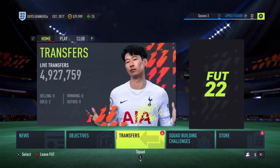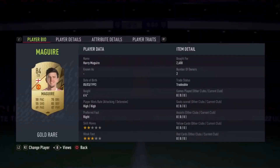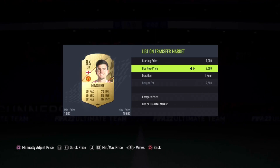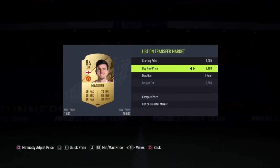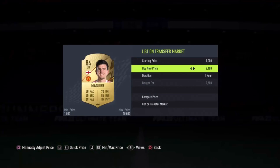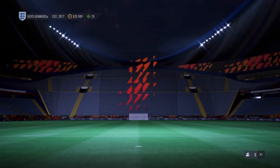To show the filter is successful, we're going to list the Harry Maguires we sniped. We sniped three: one at 2.6k, one at 2.5k, and another at 2.6k. We're listing them all at 2.9k, and they sell within under a minute each. We're making around 150 coins per card — combined, nearly 500 coins from very little effort.